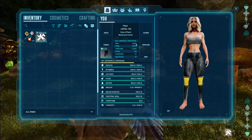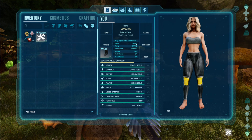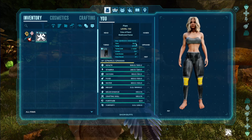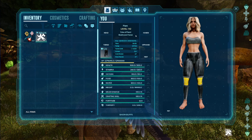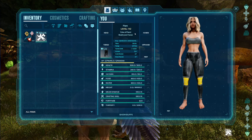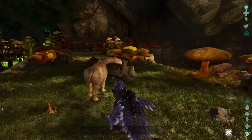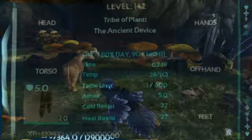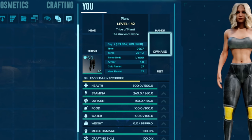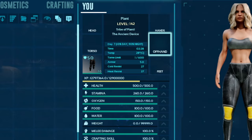Reapers will still spawn, but they will not spawn if you go out at 5:30 — basically when the sun is coming up. The sun doesn't come up until about 11, so you want to make sure you get back before then. Probably best to leave at around 10, when it is 10% day and 90% night — the day has actually just switched, so that's why.